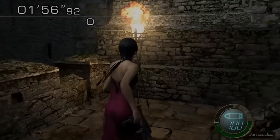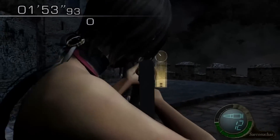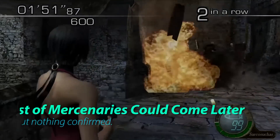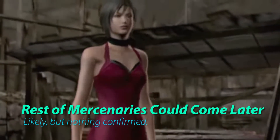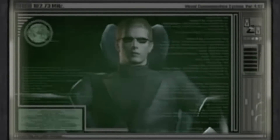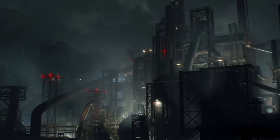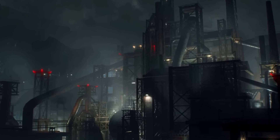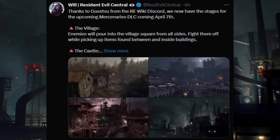I told you that you may not have to worry about Ada and Wesker not being present in Mercenaries Mode. The reason being, I believe those characters will be present once Ada's Separate Ways campaign gets released. Because Ada is central to that campaign as its protagonist, and Wesker is essential to her story, I believe Ada and Wesker will be included in Mercenaries once Separate Ways launches. In addition, the fourth map — the docks — will be included once Separate Ways drops as well, as we can infer from the datamine we discussed nearly two weeks ago.